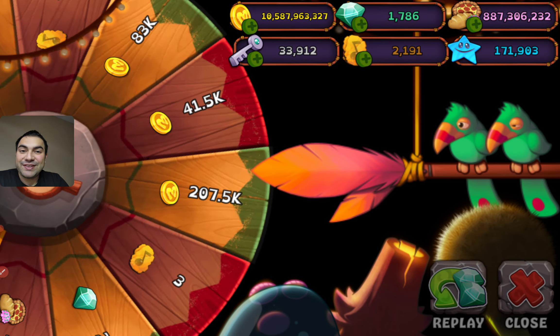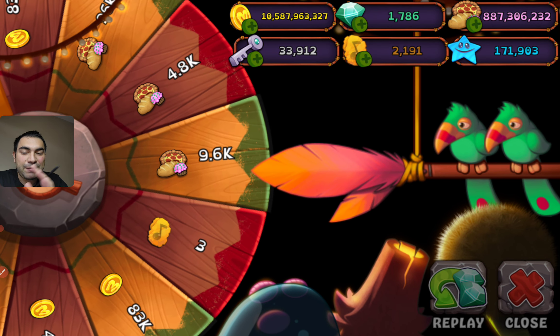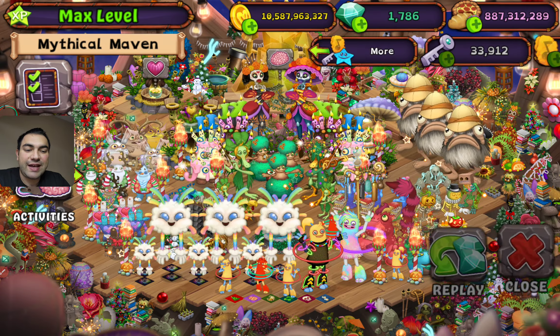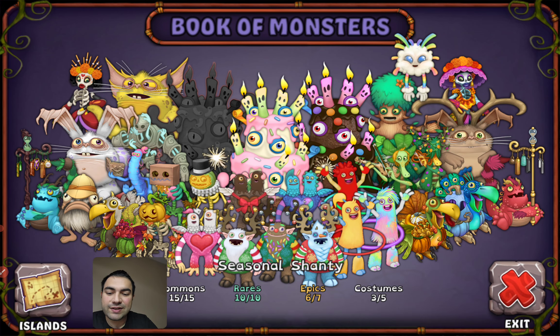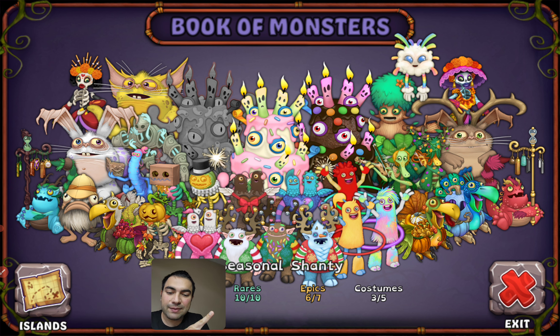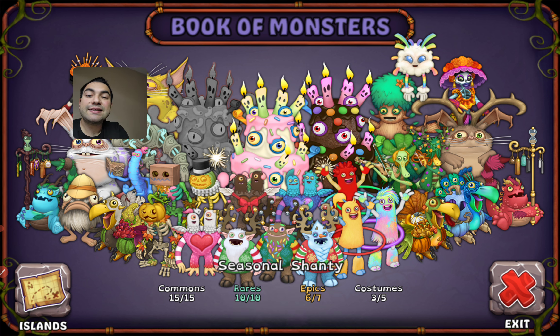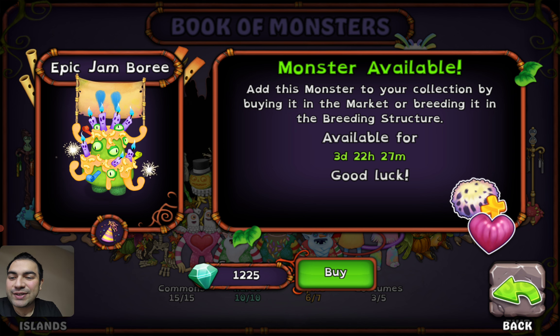We've got an amazing wheel thing for you because we are about to complete our collection. We've got 9.6k of foods. So let's check out our collection tab — so far we just found 15 commons, 10 rares, and also one epic is missing. I'm talking about Epic Jambur today.